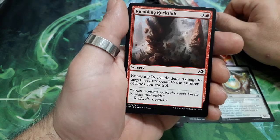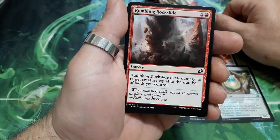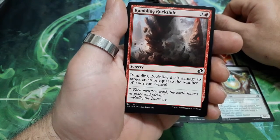Rumbling Rockslide, 4 drops. He deals damage to target creature equal to the number of lands you control.